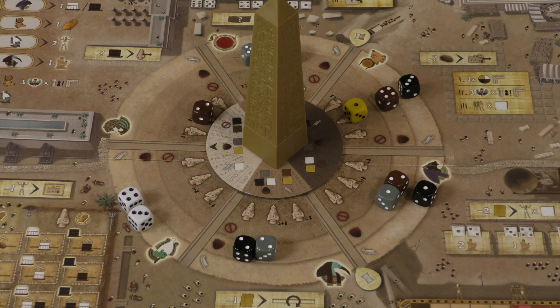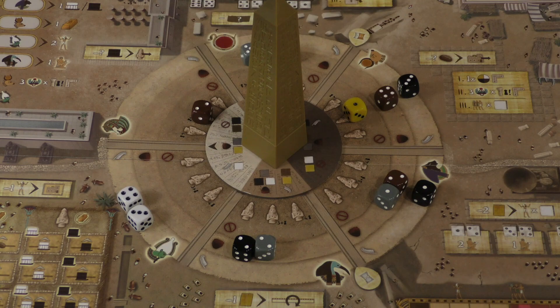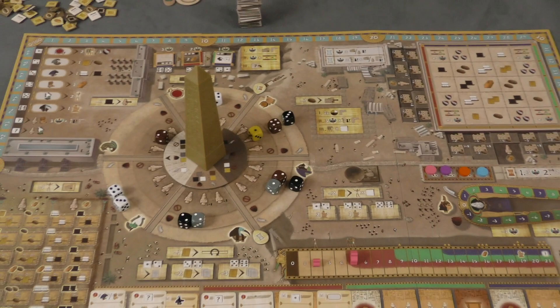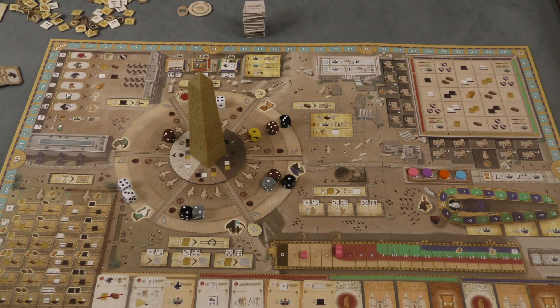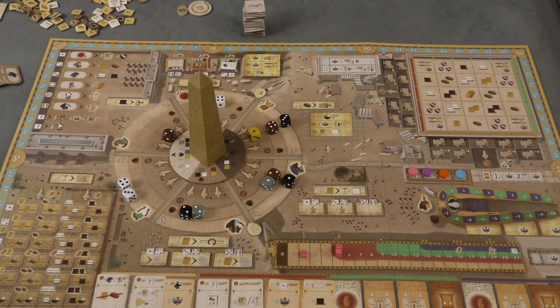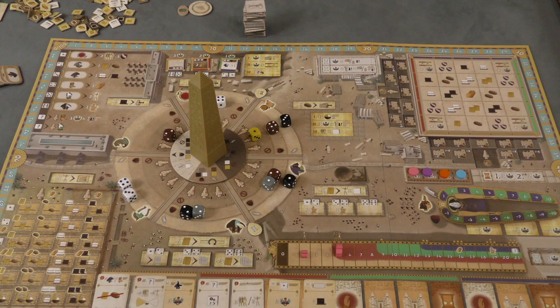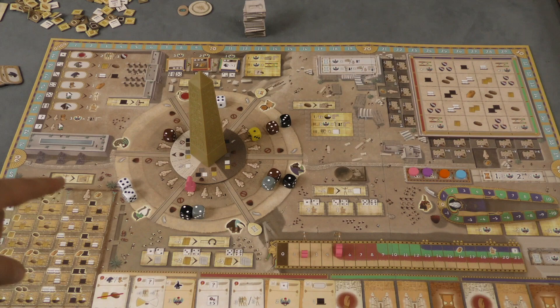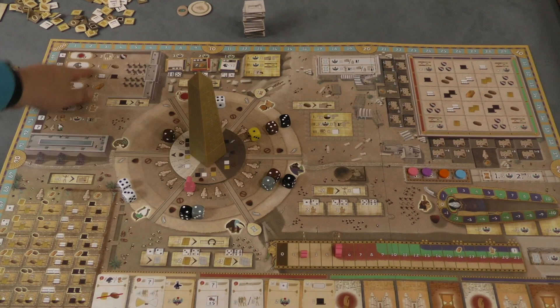You could take a die for resources, but more often than not you're going to take a die for the god action. Each section here corresponds with a different god, and that god tends to point toward one of the areas you'll handle. Over here you have a chance to build statues — the cost is printed on your board in granite — and you can build public statues around the board which give you gold. You can also place statues to control regions, score points, or trigger bonuses for other players who use that god's power.